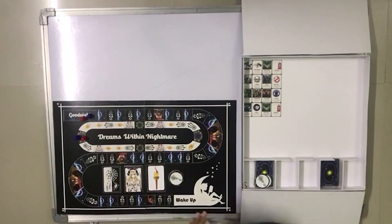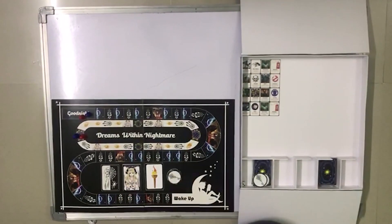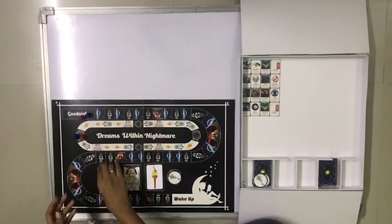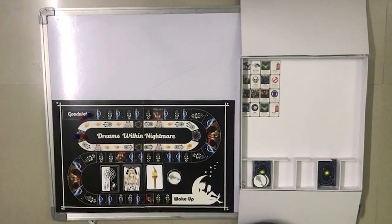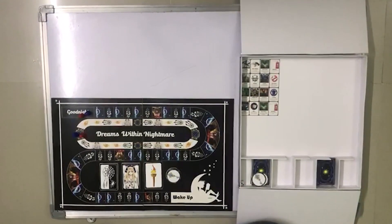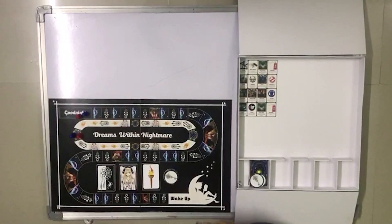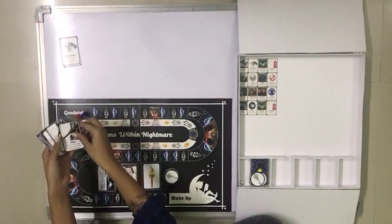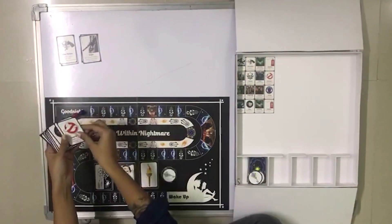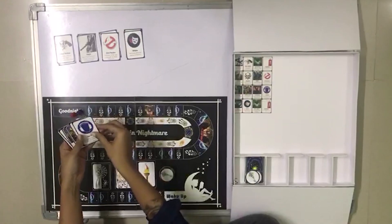Place the nightmare card on the nightmare card icon face down. For a 2 to 4 player game, only use 2 of each nightmare — that means there are only 16 nightmare cards. For the dream card, place every 2 of each card face up. This is how the game will be set up every time. If you have more than 4 players, use 3 of each nightmare cards and 3 of each dream cards.